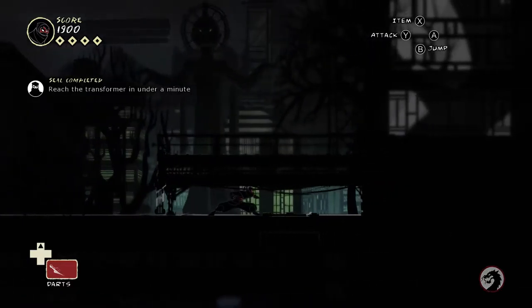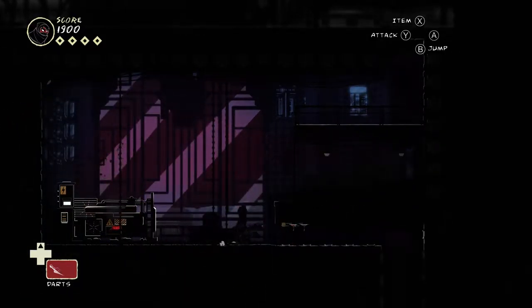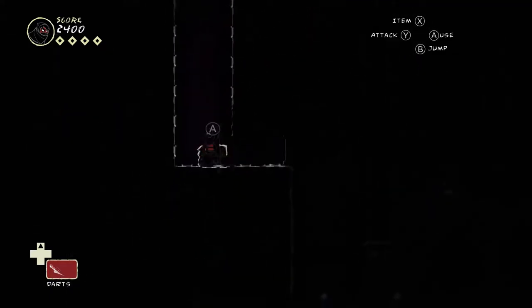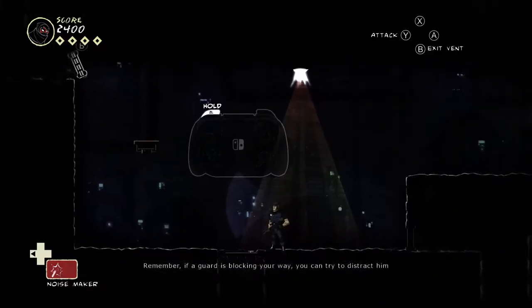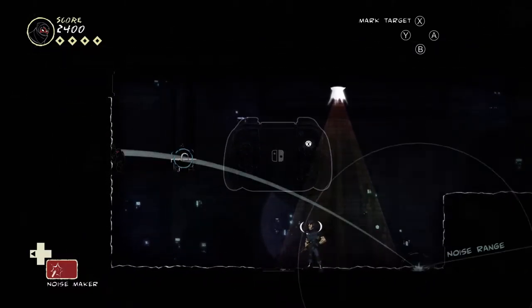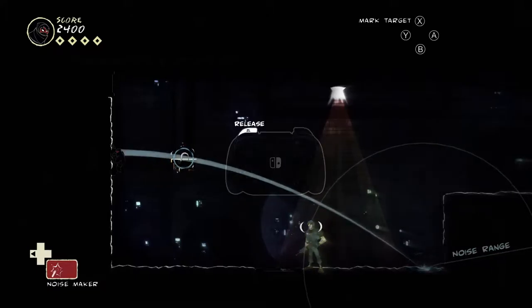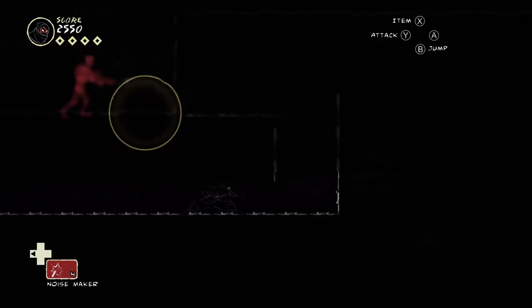We get some more items now — this is a noise maker. You can switch between your darts and your other item. Distraction items like noise makers or smoke bombs go in the left slot; damage items like spike mines go in the right slot. You have a limited supply of noise makers — I have four left. They get refreshed at each checkpoint though, so nothing much to worry about. Here it's pretty simple — switch back to your darts, jump, use focus in mid-air, throw your dart. That disables the power here so these wires stop being deadly and you can just walk past. Easy peasy.